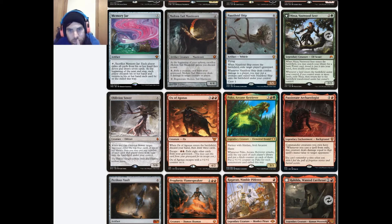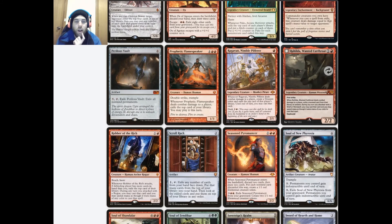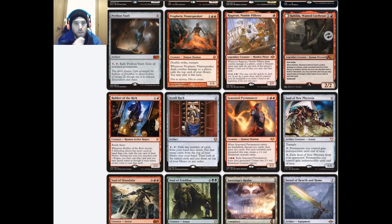We could play Pako, Arcane Retriever but we can't play the cards we fetch with it unless we find a way. Ragavan is certainly interesting. And a budget reminder — if you're on a budget and can't afford expensive cards, try to find budget alternatives. Always play within your means.